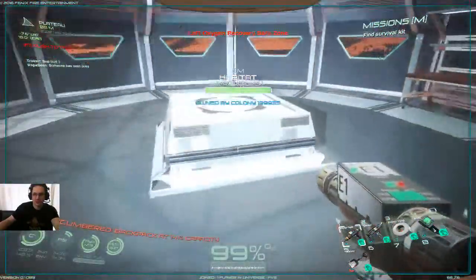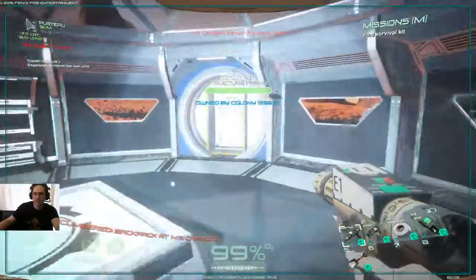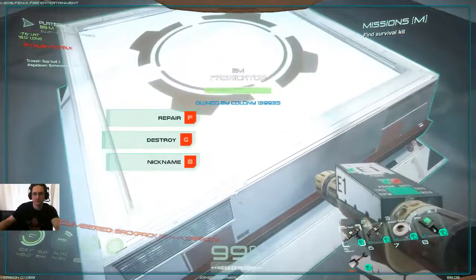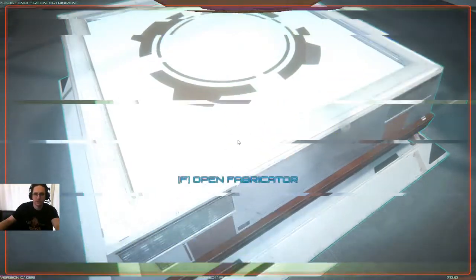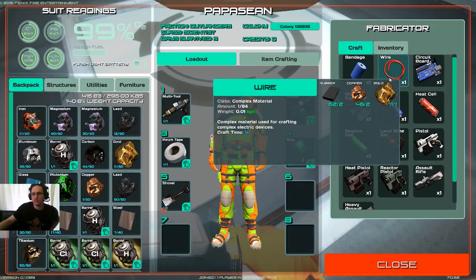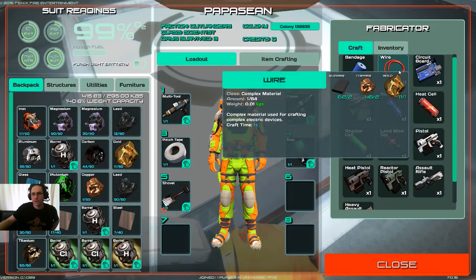So once you get that, you're going to build yourself a fabricator inside the habitat, and that's what we have here. The power of the solar panel out there is required to power this fabricator. Go ahead and push F to open up the fabricator, and that's where you can see the crafting options you have inside it.